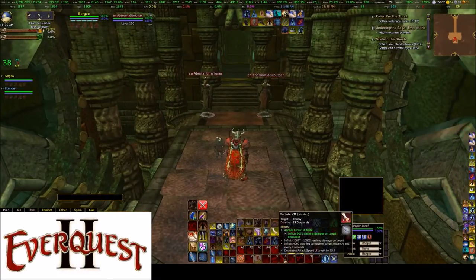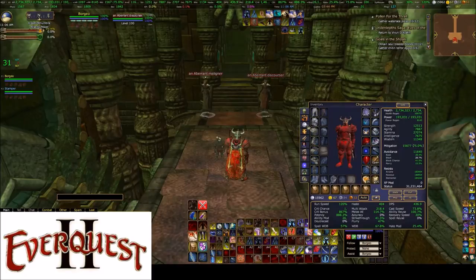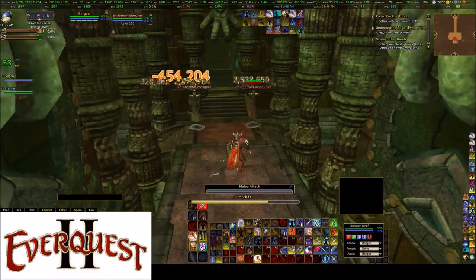The trash in here is the worst thing compared to the bosses. What you need to be aware of: they will do an attack - we'll check the name when we pull - which is a small knockback that does 300k damage. Which is fine for you, but not good for Stamper, who only has 700k health for me currently. I could equip the item which gives him more, but I won't.